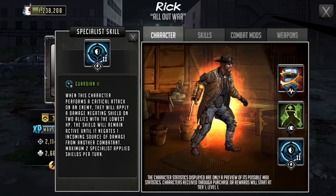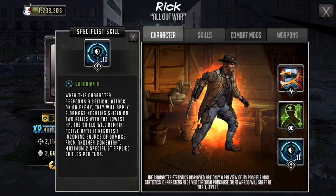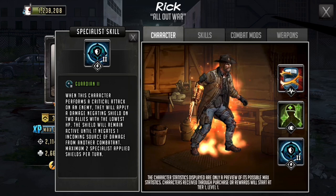With only a few yellow toons that can provide a guardian shield — like yellow generation one Zeke, yellow Rick of course, and yellow six-star Glenn — I just think Guardian 2 is a very useful skill to have. The newest S-class green Michonne actually has Guardian 2 as well, which as we've seen is an effective way at blocking attacks from a variety of different sources.